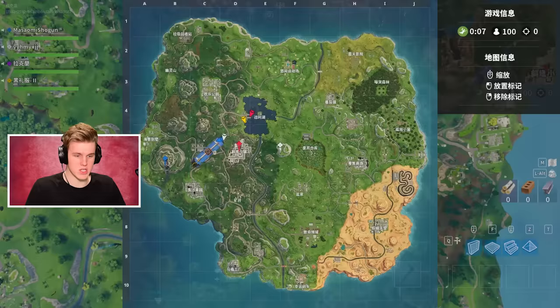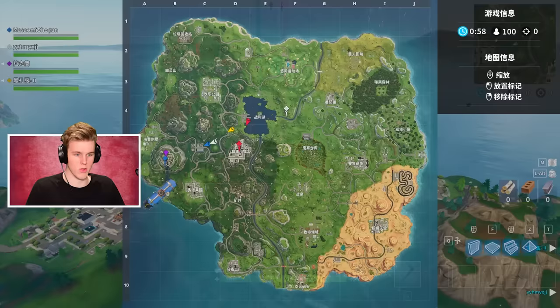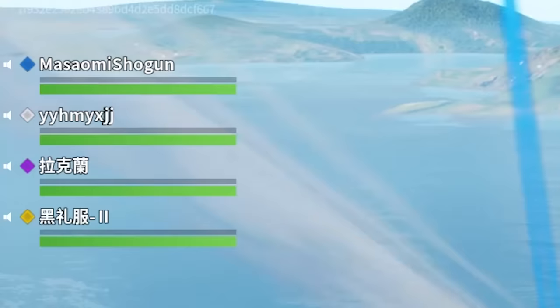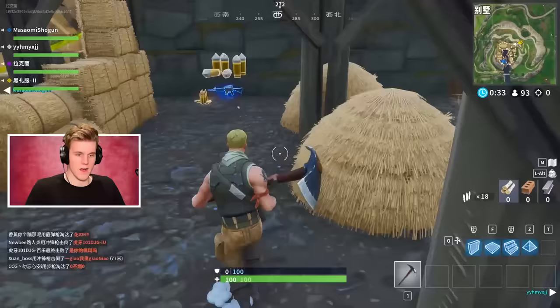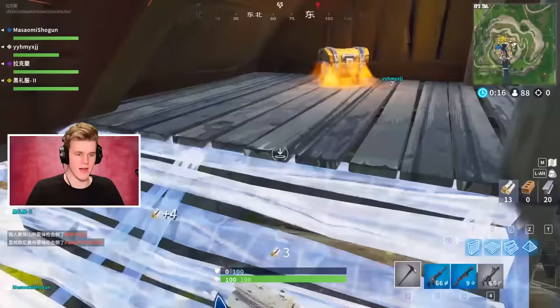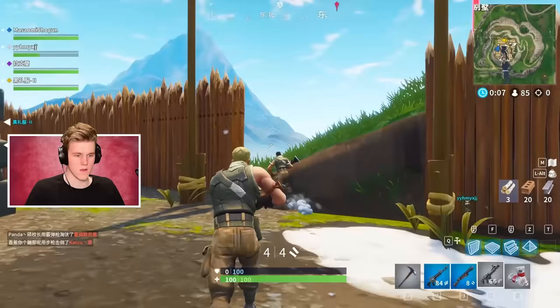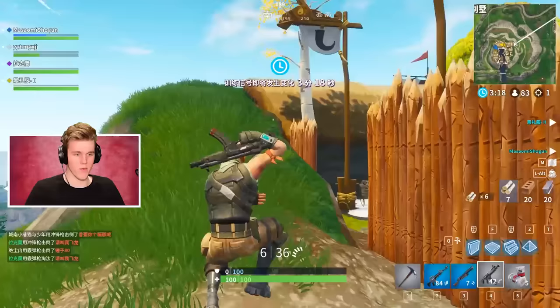We've gone into a squads game. I think this guy's going for the mountain and these two are going for Tilted Towers. On my team I have Masaiomi Shogun, YYHMyXJJ, and myself — I don't know who the last guy is because I can't speak Chinese. I'm really hoping the connection to the server is better than what it is to the United States — I think I get like 200 ping and I can't find the debug settings that show me how much ping I have.